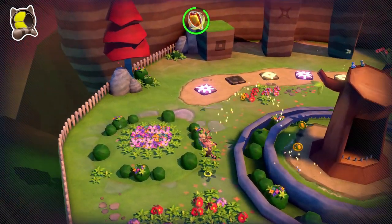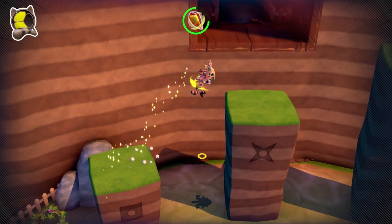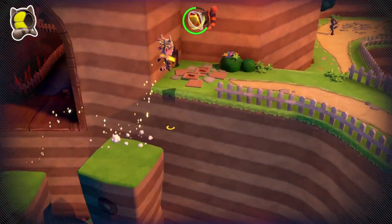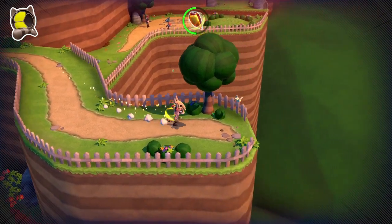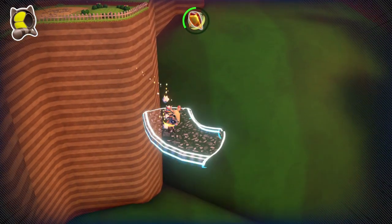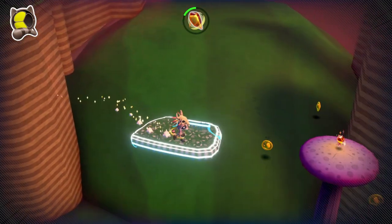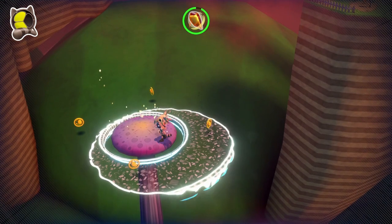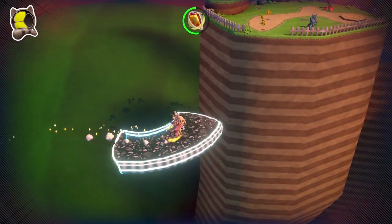Levels are largely linear, with collectibles hidden down side paths or in little nooks here and there. The game features a fixed camera, which doesn't interfere with finding items but can be annoying when trying to land difficult jumps. Fortunately, the controls are very tight and the platforming is mostly fair. There are a few interesting gimmicks, including a power-up that makes phantasmal platforms appear over gaps, and a controllable pigeon ally who can activate switches for Raku.